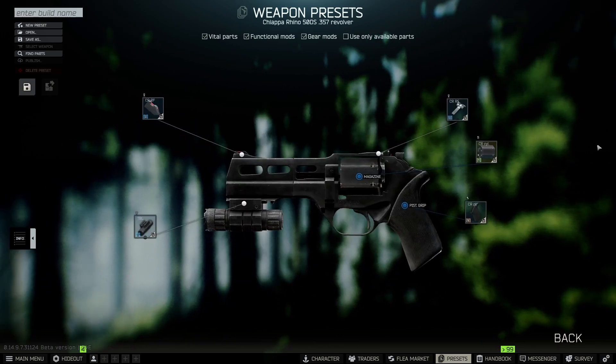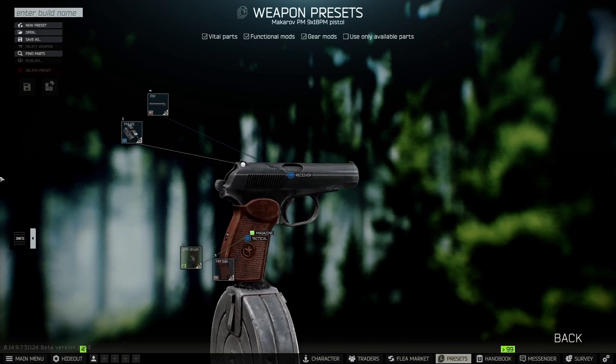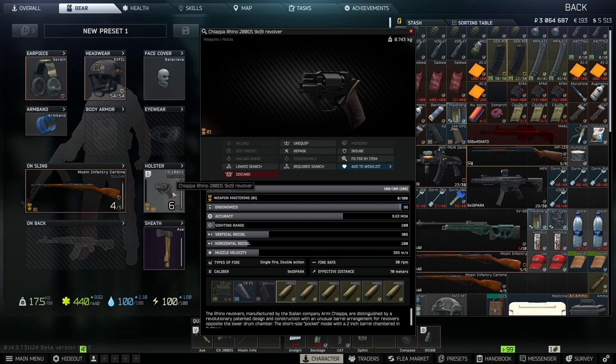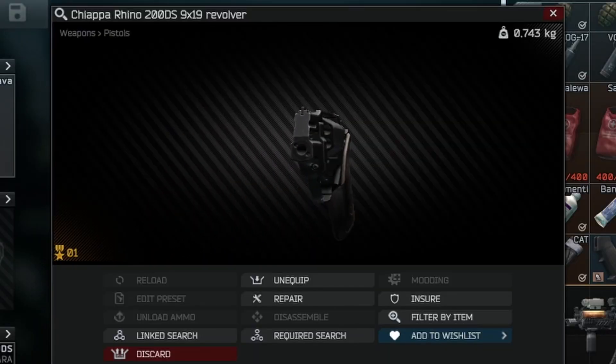Hello everybody, this is the Epic Game Guru and this time I'm finally back to continue the Worst of the Worst series. Today I'm going to go into the DS200 revolver — or in this case the Chiappa DS200 — which is considerably the worst pistol in the entire game.